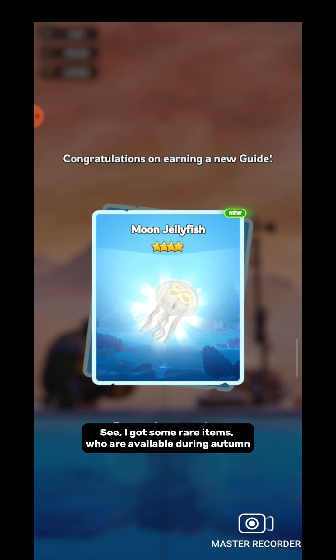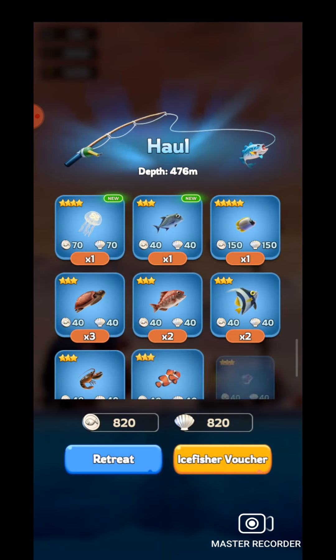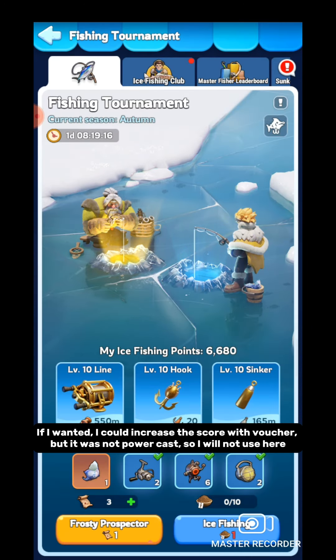I got some rare items that are available during autumn. If I wanted I could increase the score with a voucher, but it was not a power cast so I will not use it here.